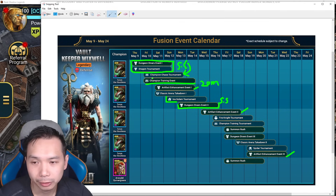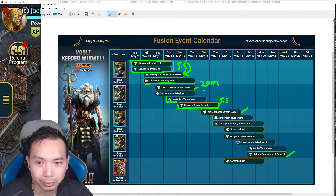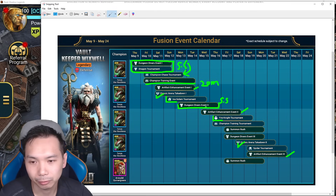Then you have artifact enhancement events — looks like three of them, which is pretty standard, at about 20 million silver each. If you don't have 20 million right now you're going to be doing a lot of farming, and hopefully that farming gives you some silver to work with. Classic arena events are non-issues usually. After the second dungeon diver there is some overlap with the fire knight, so you can spend some energy there.